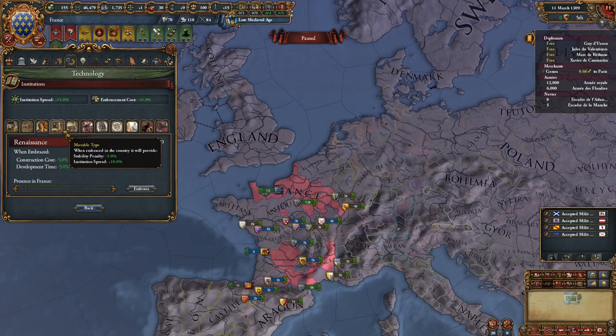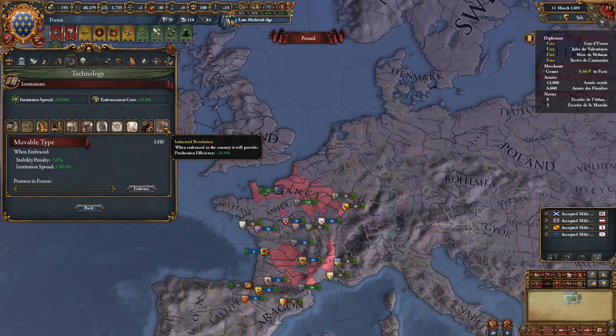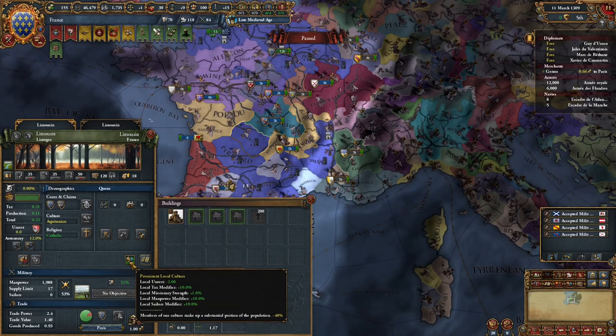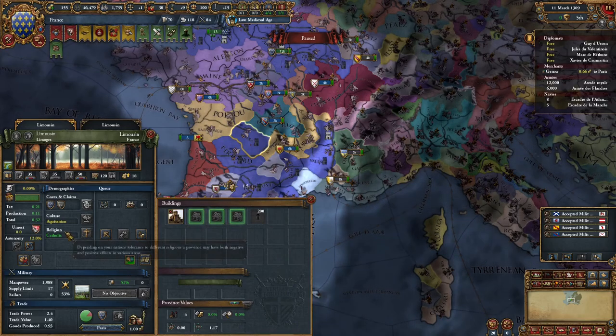Before Colonialism we actually have Movable Type, which is really cool. Then we get Colonialism, Scientific Revolution, Global Trade, Cultural Revolution which is not in the base game, Enlightenment, Nationalism, and then the Industrial Revolution. It is so cool having these various institutions — I do wish base game EU4 added a couple more, although it will make playing non-European nations even more annoying as they'll have to dev even more institutions. Another thing this mod adds is basically a cultural modifier — in these provinces you have Prominent Local Culture, meaning members of your culture make up a substantial portion of the population.